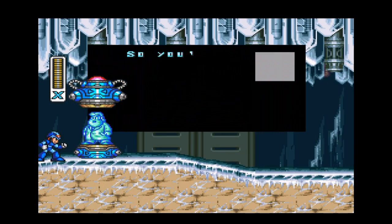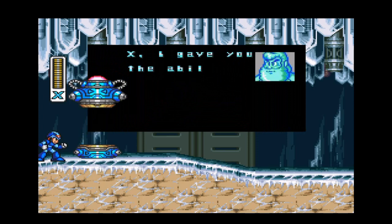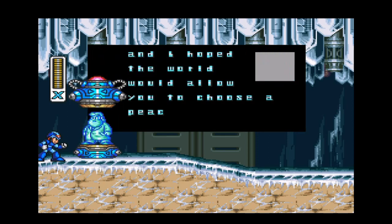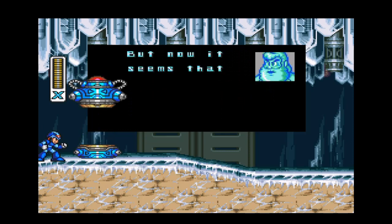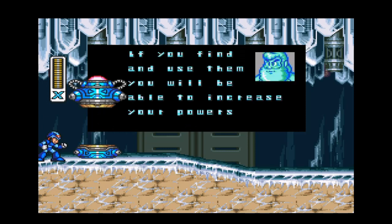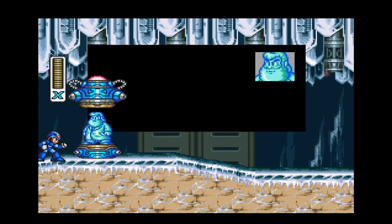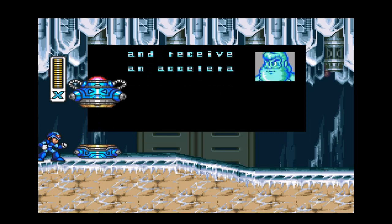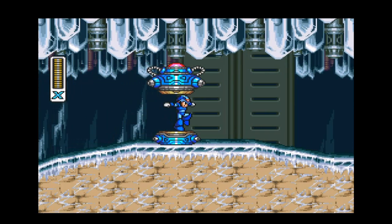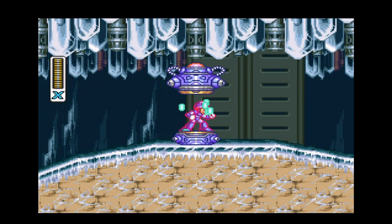It's Santa Claus — or rather, Dr. Light's hologram. He says: 'I gave you the ability to choose your own path in life, and I hoped the world would allow you to choose a peaceful one. But now it seems you are destined to fight. Because I thought the world might need a new champion, I have hidden capsules like this one. If you find and use them, you will be able to increase your powers beyond anything the world has ever known. Step into this capsule and receive an acceleration system to boost your speed. Good luck, X.' This is the first upgrade in the game — a leg booster upgrade.